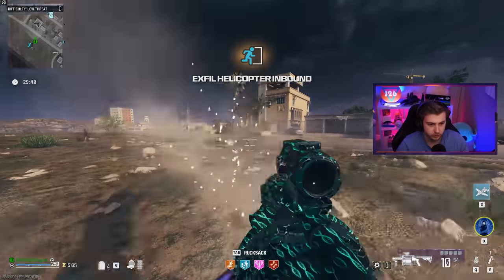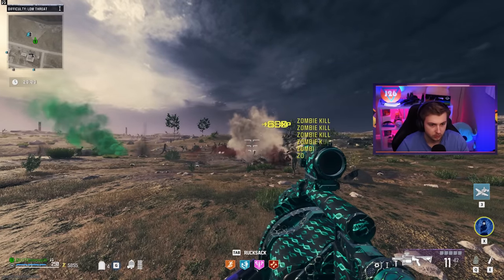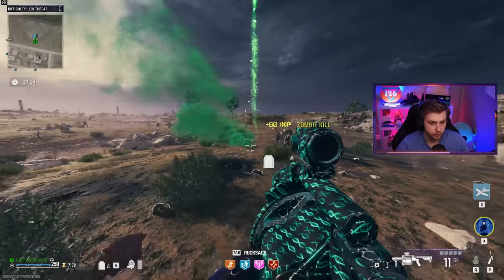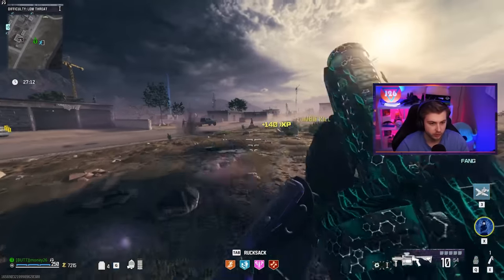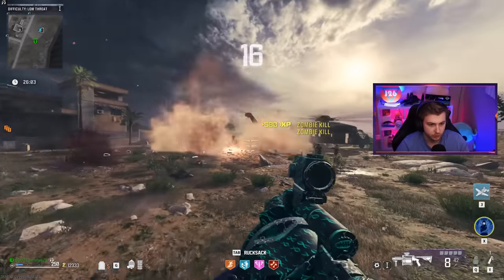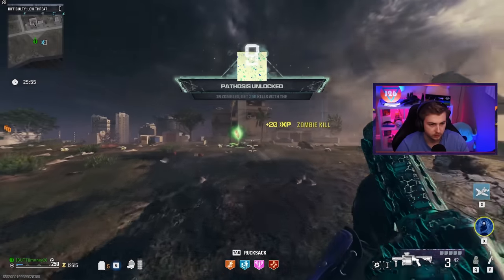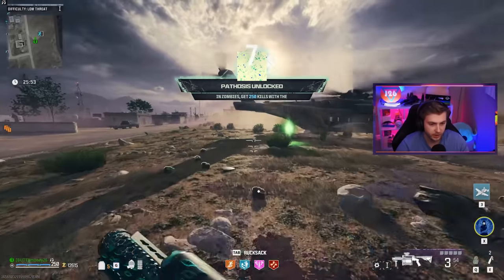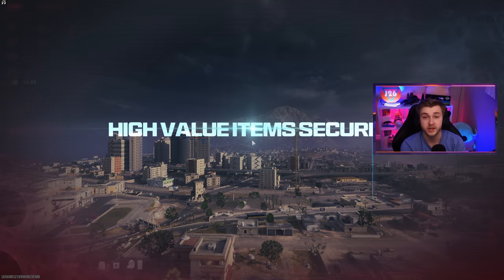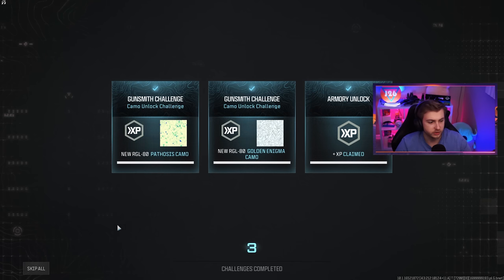Now we should be able to grind this camo out. Let's see how many I can kill in just one shot — pretty good, decent amount of zombies. We should get this camo done pretty quickly despite all our woes with disconnecting. We get a lot of kills per shot here. Come on, show me my camo already before the game kicks us out. There it is — just had to ask for it. If everything goes right and we don't disconnect next game, we should only have one more game of grinding and we're done.